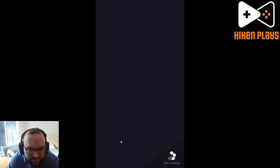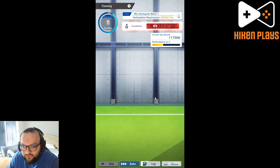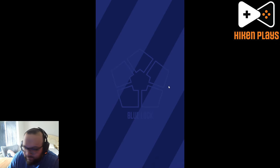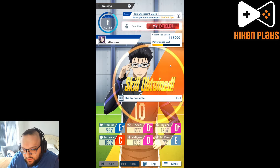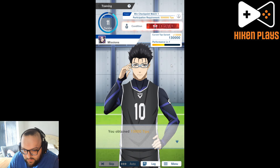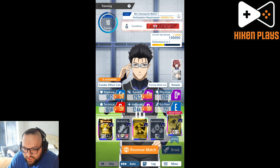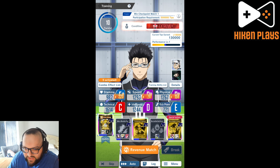Life just becomes so easy then. Performance 6 becomes accessible. Being a whale is great. This is what we want to see — big exercise machine. It's always going to be the exercise machine because the only stats we want to be working on are physical, speed, and stamina, and we get all of that here. Big 180%.